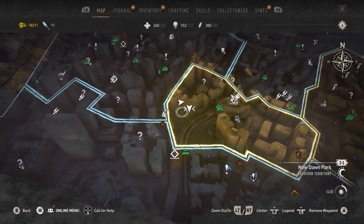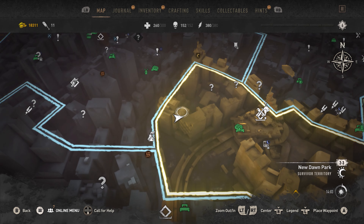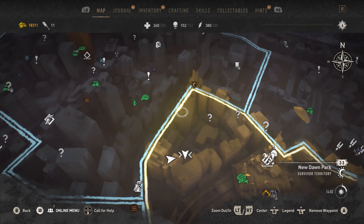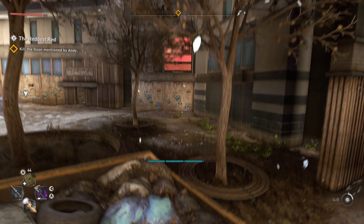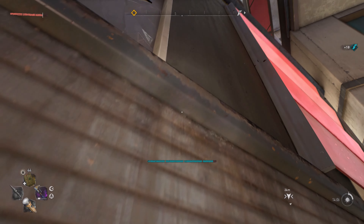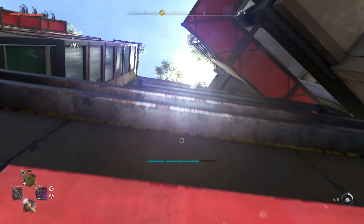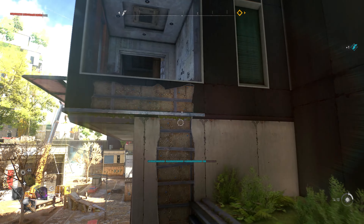For the next red rubber ducky location, I will pull up my map. I'm kind of on the inner side of these buildings — you can mark right around here. You've got to go around and then inside. Once you're inside this little area, right over here you are going to see a little climb-up area. We're going to climb up into this broken window.